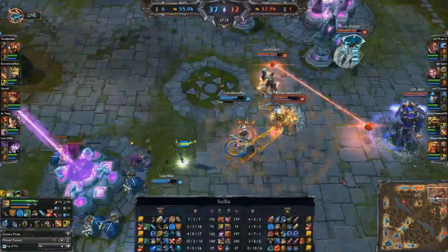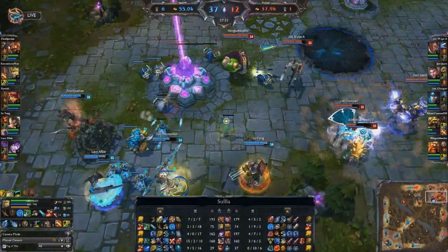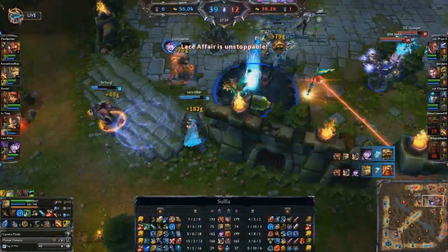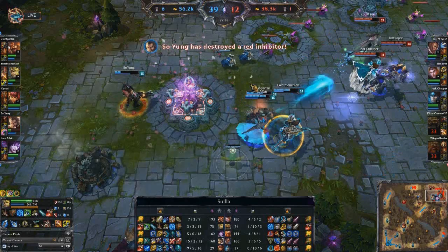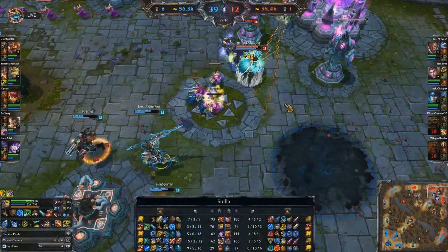The battle continues — it's just so much team fighting, it's almost silly at this point. The inhib is getting low but blue team isn't really in a position to finish this off again, even though they're still really, really far ahead. Red team just melts as blue team turns and fights, with the front line — Gragas and Rammus both falling. This game is going on much longer than it really needs to because blue team has been so sloppy, basically playing an ARAM in mid and refusing to leave the lane.